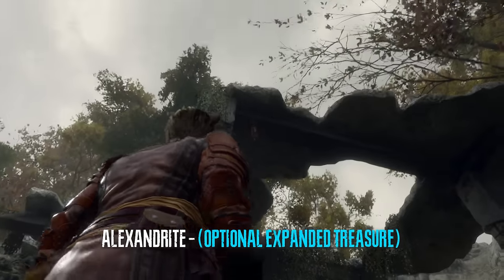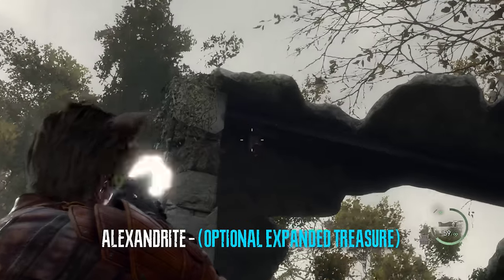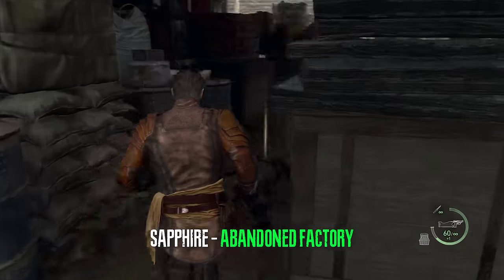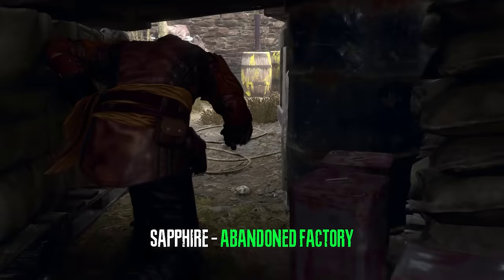After we open the door with the hexagonal emblem we can get an expanded treasure right here, which is completely optional. In the same area we can take out the enemies, crouch here, and acquire a sapphire.